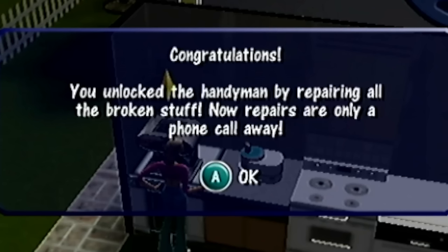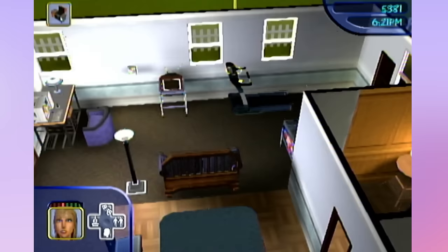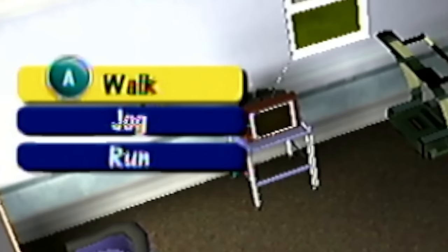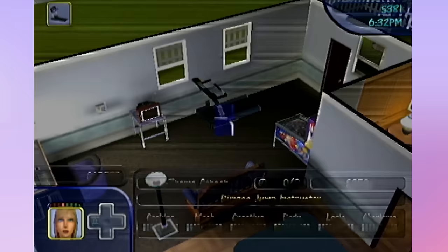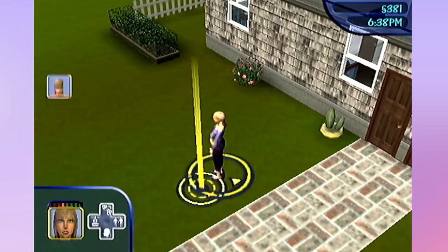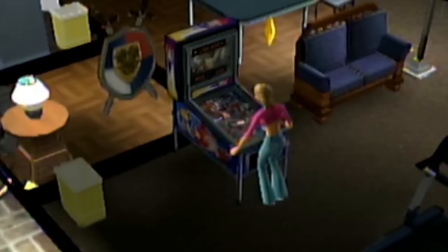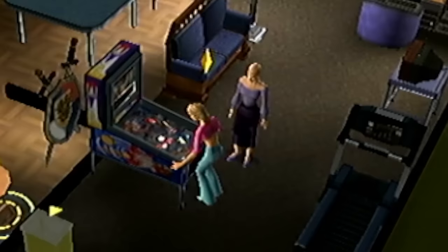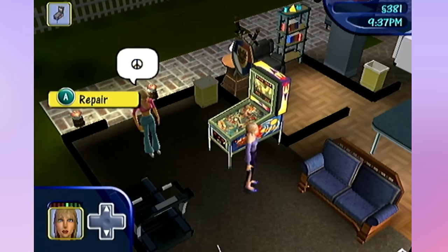Now we can call a handyman if anything else gets broken - we are moving up in the world! Let's do a workout to increase my body skill. It looks like we need two to level up in our career. She's not in the mood to work out - our needs aren't even that bad. Who's this at our door? Pauline, I guess we can talk for a bit. I'm coming to play the pinball machine to get our fun up. She broke my pinball machine! Pauline, I just fixed everything here.